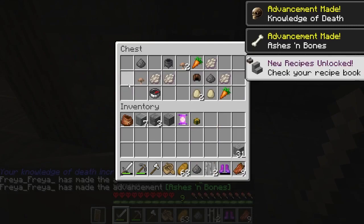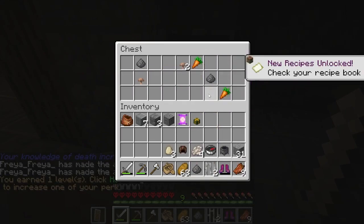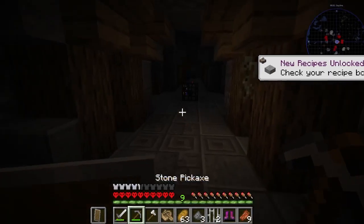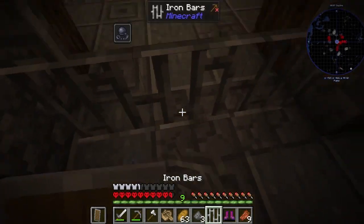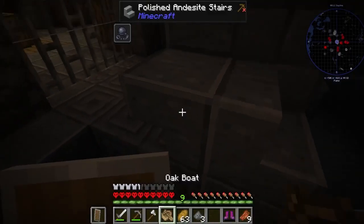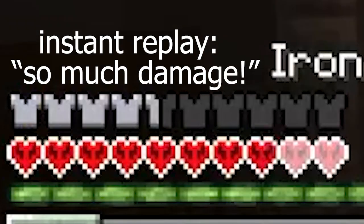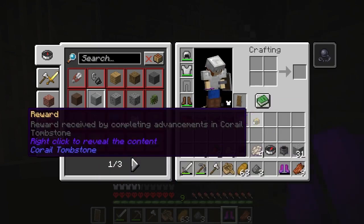What have I done? I don't know — I'm taking all the andesite, the cauldron, the compass, and the phantom membrane. I have no idea what I've done but I've done something. They did so much damage! Okay, that was a mistake. I was on Protection 2 — oh my gosh, what the heck is this?